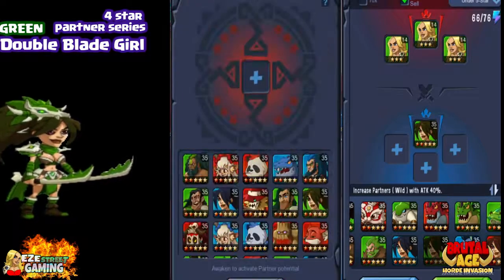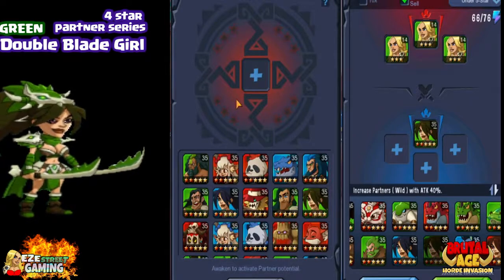It's an odd thing to say that you don't really want to upgrade any one of your partners. They're great partners, but they may be replaced later on by five stars. However, they will always be useful in the third awakening function.